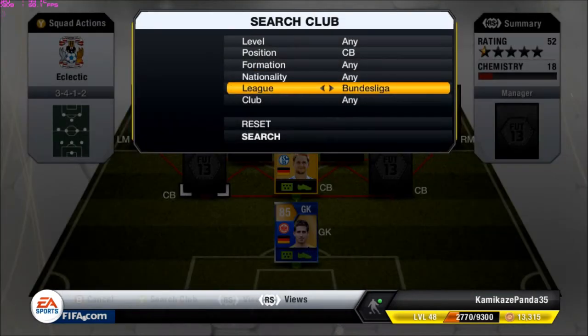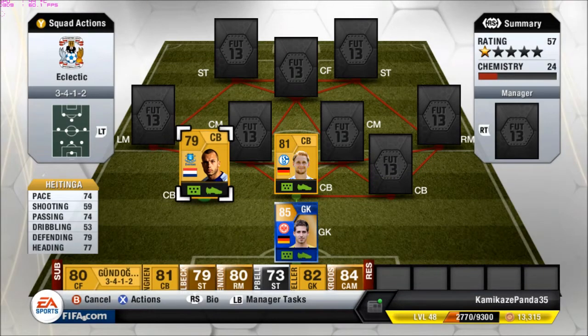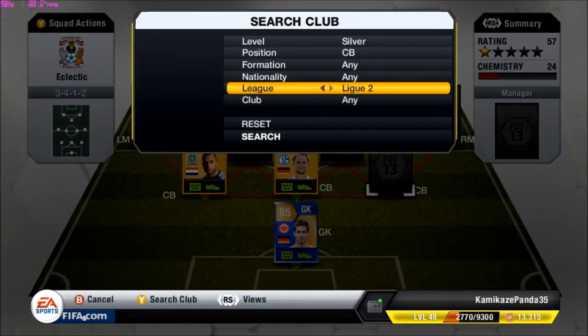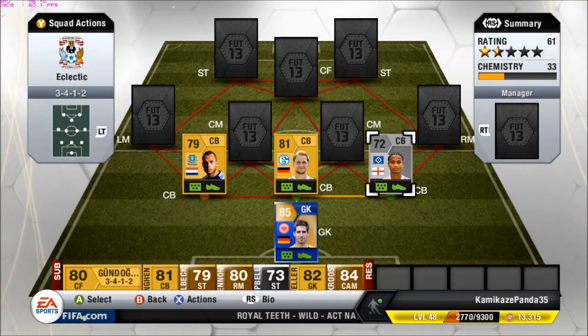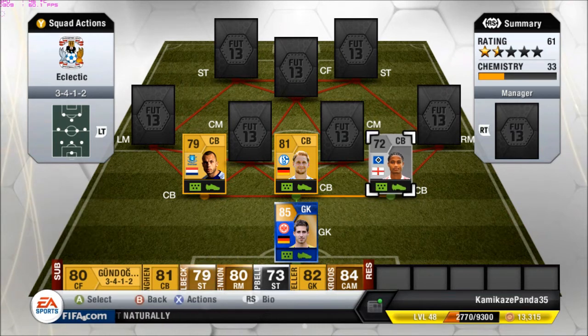The next center back is from the BPL, plays for Everton — Heitinga — also 74 pace, 79 defending. Not the best heading, but it'll do. Then we go to the next center back, also from the Bundesliga, and this guy just happened to fit this hybrid very well. Mancine, if that's how you pronounce it, from England — 74 pace, 72 defending, and 77 heading, which is impressive for a bronze and fits well with this pacey back 3.